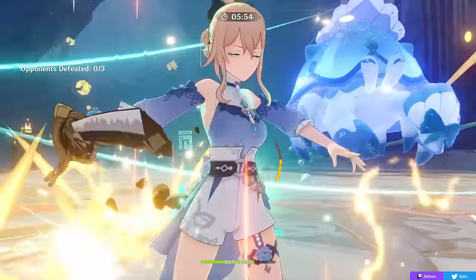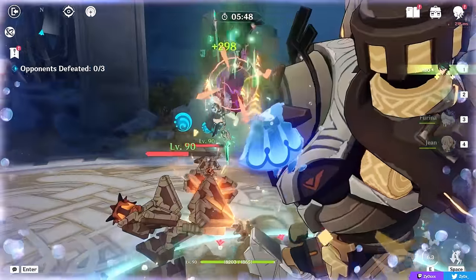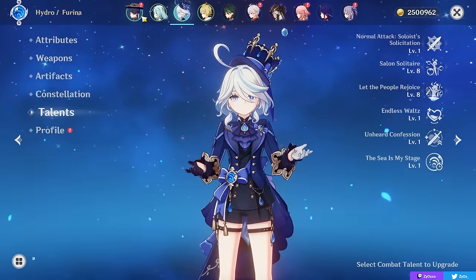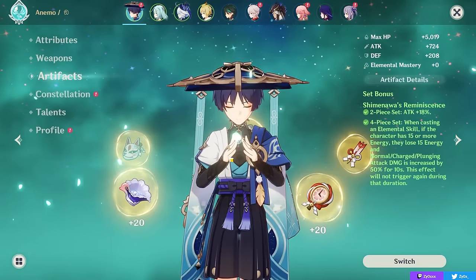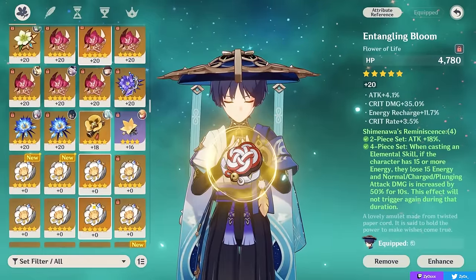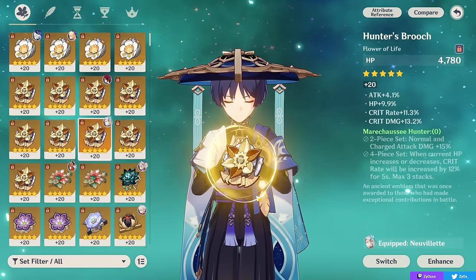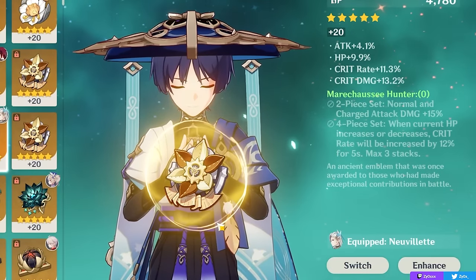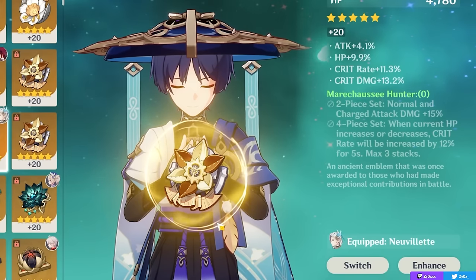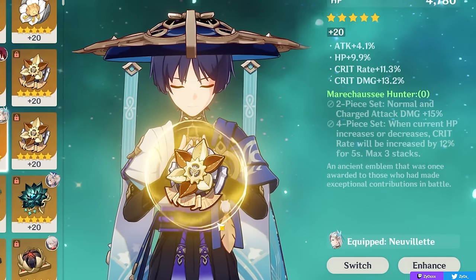Since Farina drains the HP of all your party members through her skill when she's used on-field, this means you can run characters on specific artifact sets and even different stats because of this HP drain. A lot of on-field main DPS characters — almost all of them — can benefit from running Marie Chaussée Hunter, which is one of the strongest sets in terms of raw stats. This set gives you 15% normal and charged attack damage and up to 36% crit rate, basically for free, provided your HP is changing while you're on field.